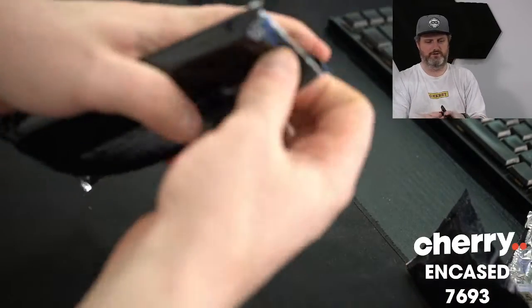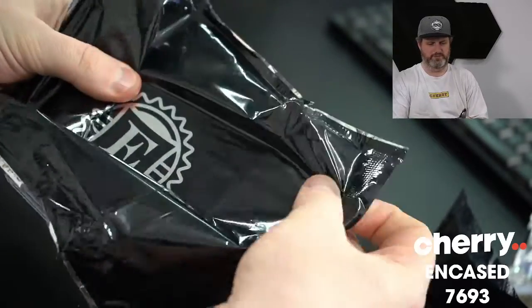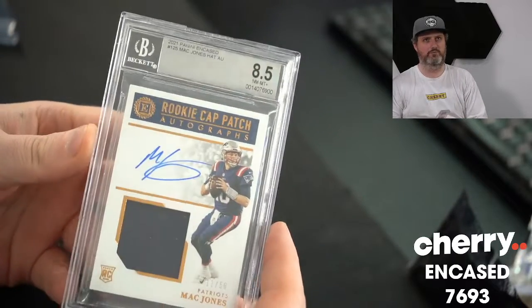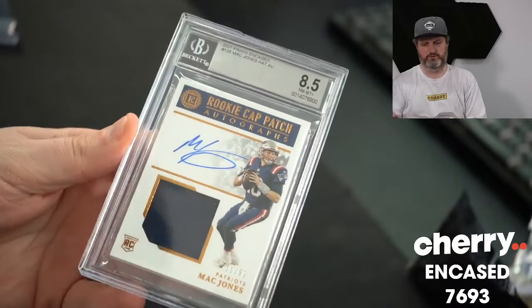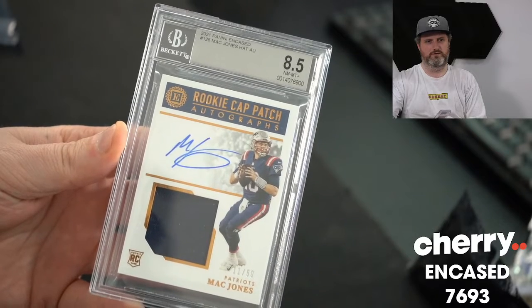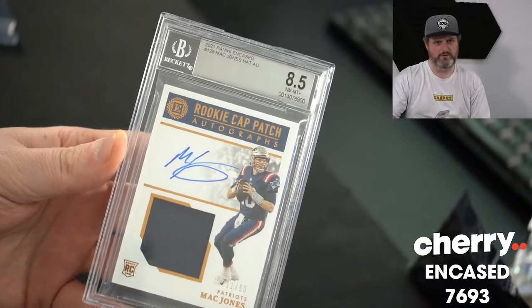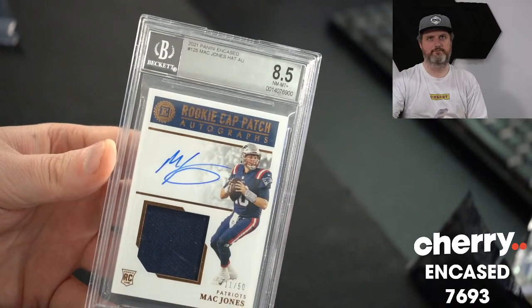And finally, this slab is big — maybe it's the thick one. It's a Mac Jones hat RPA, 11 of 50. Patriots. Spot 19 got them. To be continued.